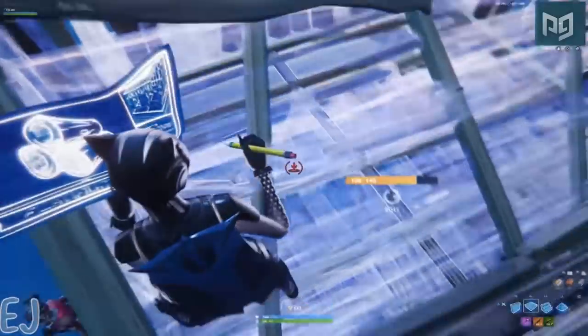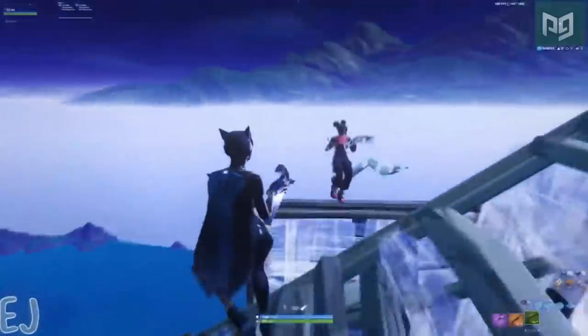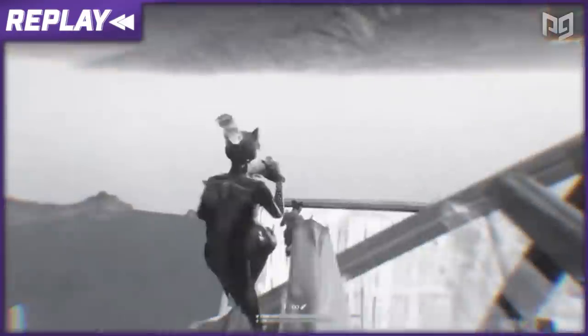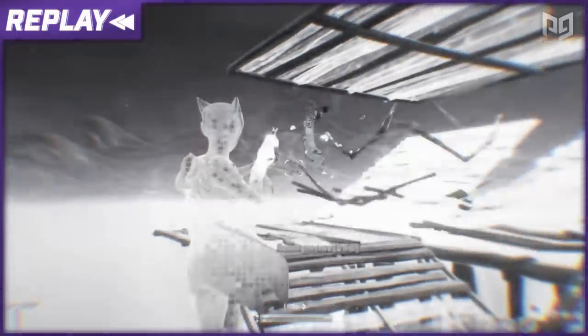Now we see EJ look down and go into edit mode through his ramp and straight to the floor. This technique is one that EJ uses very effectively and in almost every fight, and it's very underused by players in the Fortnite controller community. EJ then looks to the left and takes two shots to finish off the opponent. His opponent is completely thrown off and isn't even looking in the right direction — this is because of EJ's ability to edit and build very effectively to take control over farther areas.